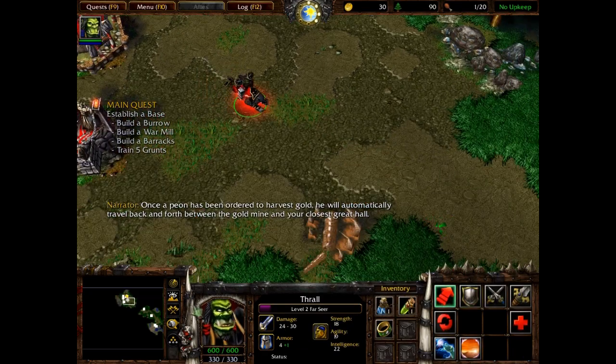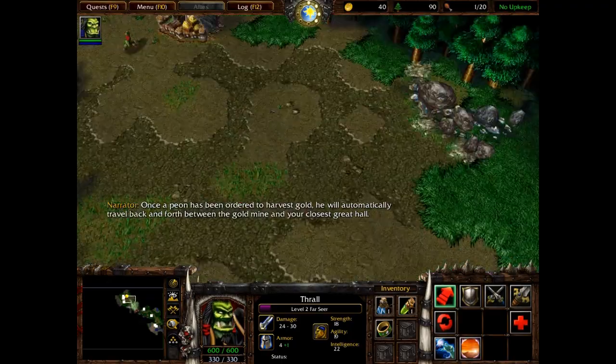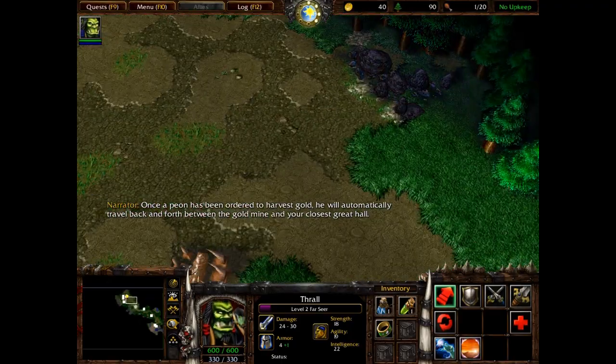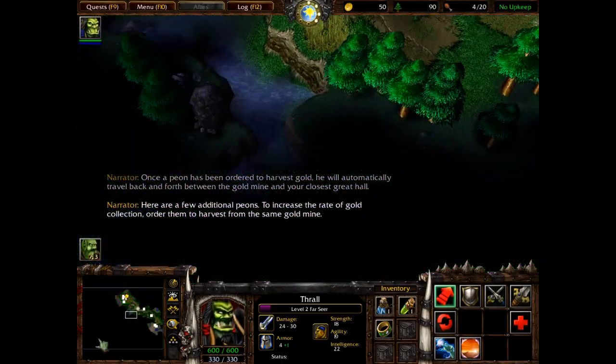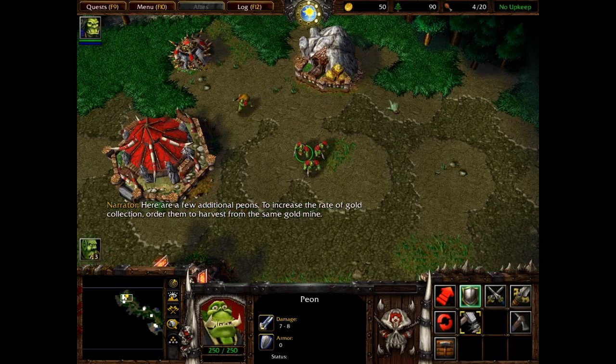Once a Peon has been ordered to harvest gold, he will automatically travel back and forth between the gold mine and your closest Great Hall. Here are a few additional Peons. To increase the rate of gold collection, order them to harvest from the same gold mine.